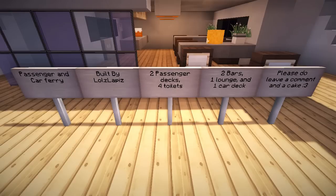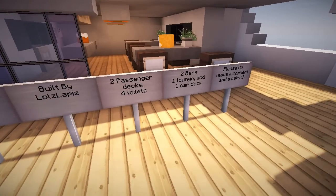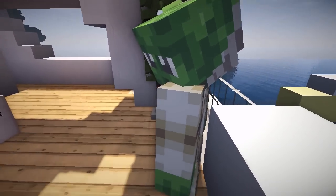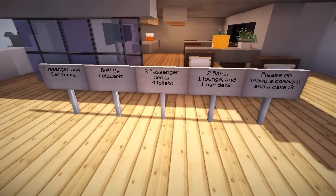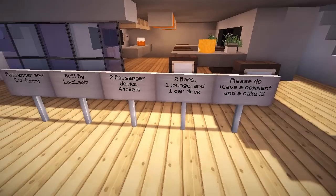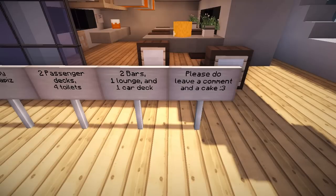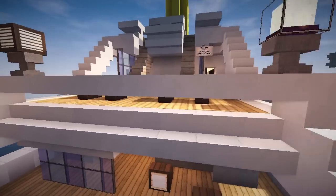Two passenger decks and only four toilets - that's going to be mayhem. I just hope they don't serve beans that day, or chili con carne. Two bars, one lounge, and one car deck. Please leave a comment and a cake. Lolz Lapis likes his cake.